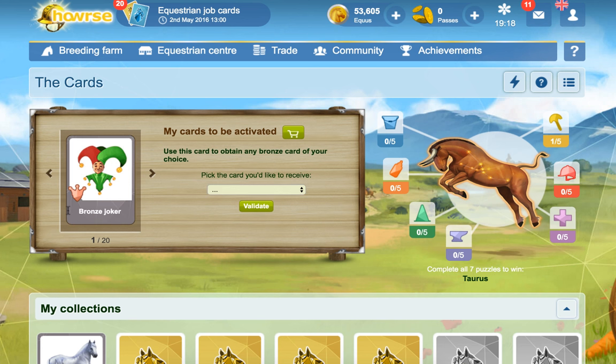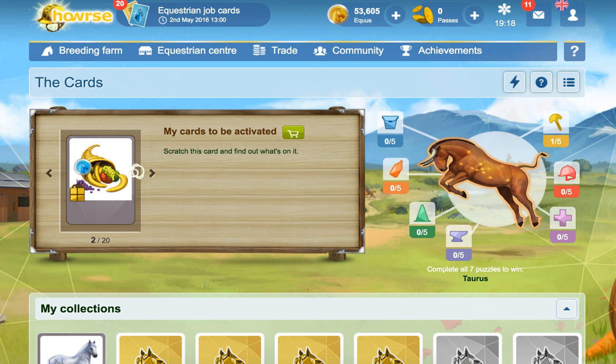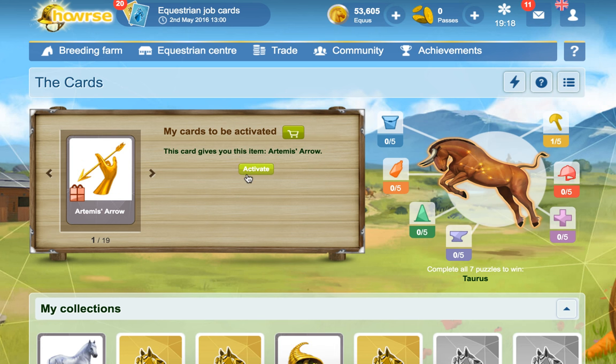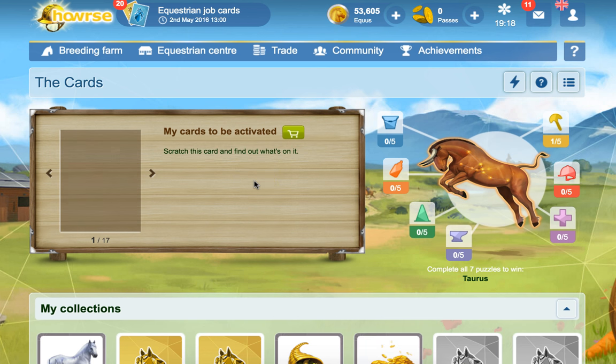So we've got a bronze one. Oh, Joker - we'll hold on to that one. Horde of Plenty, nice. Artemis Arrow, that's reasonably useful. Money - oh, actually quite a lot of money. I like that.